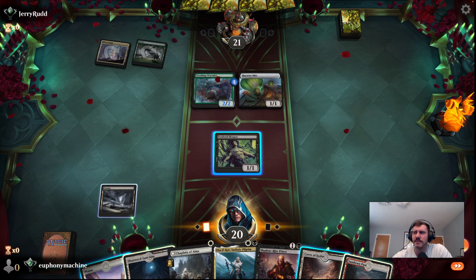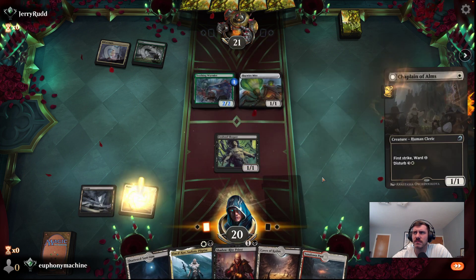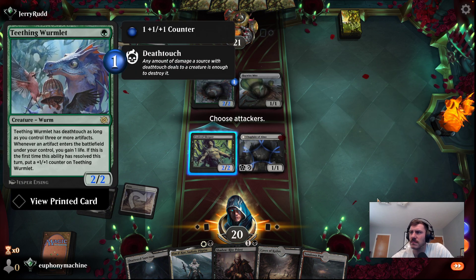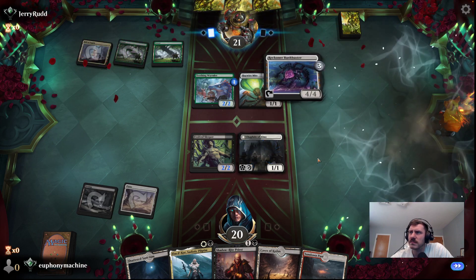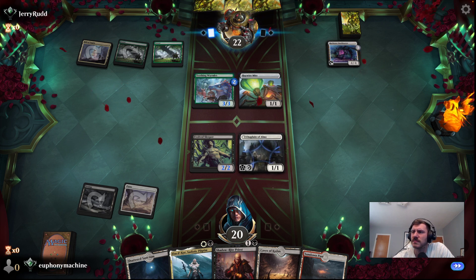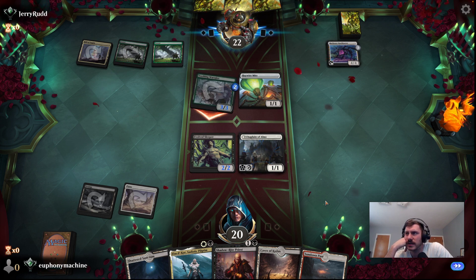Is it green artifacts? That'd be kind of cool. Is it deathtouch as long as you control three or more artifacts? Whenever an artifact you control enters, gain a life; if this is the first time this ability resolved, put a counter. I'm going to get another counter. We've got some life gain though. We have our five lands for the Priest, so maybe we'll try and set up for that.